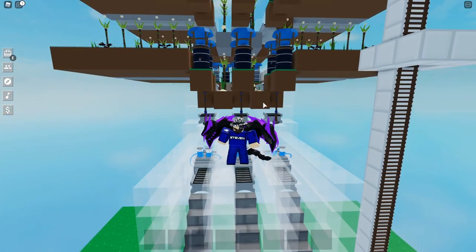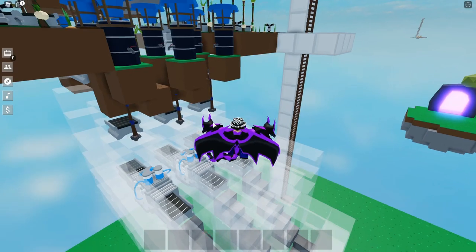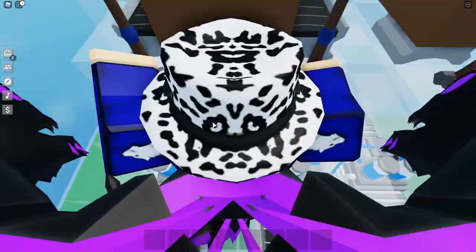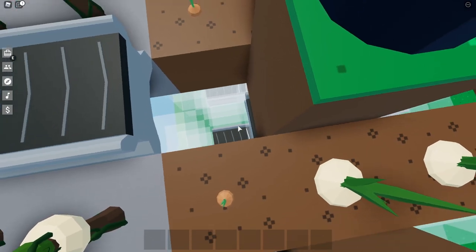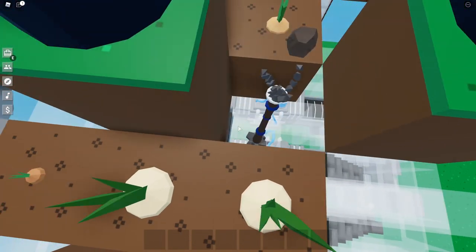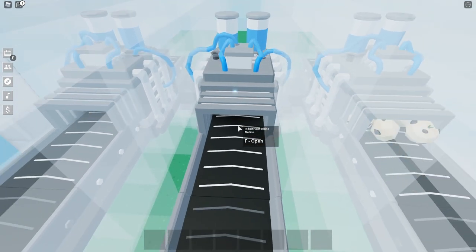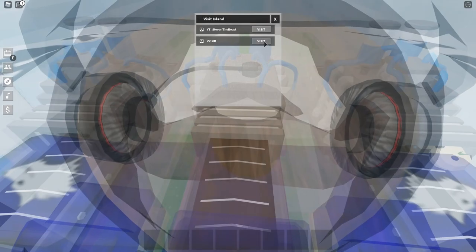I have 3 coal totems right here, right above the industrial washing station. What it does is pretty much drop the coal into the industrial washing station. As you can see right here, it's dropping all these crops into the main conveyor here, and it's going all the way into here. That's why the industrial washing station is always running.